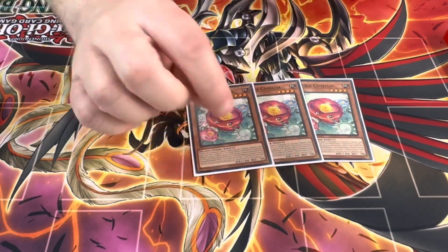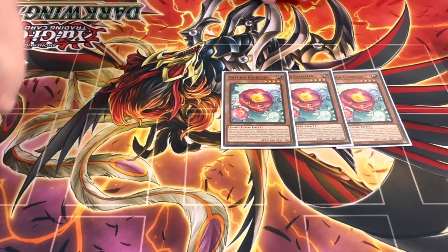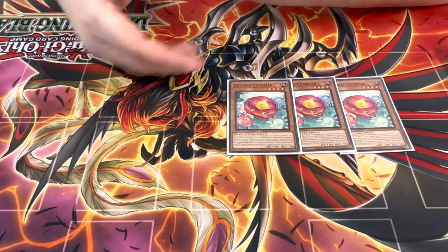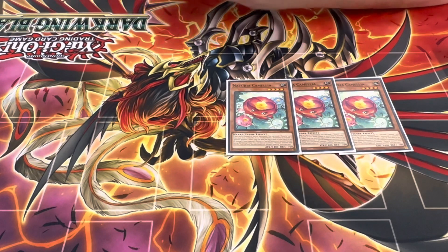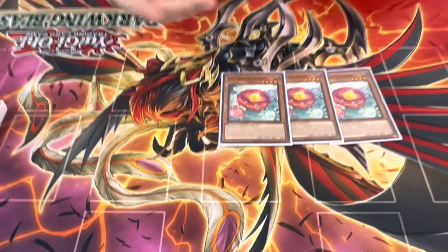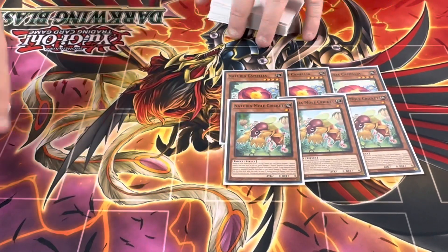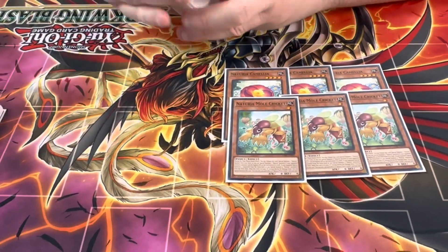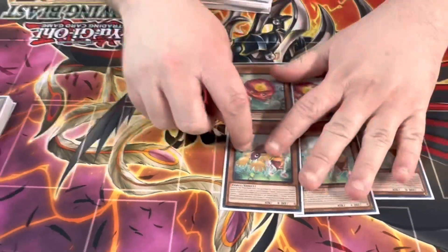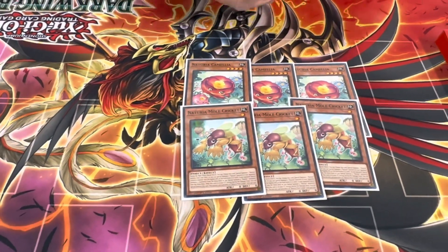We played Nechuria cards too — we played three of this. Crazy card, everybody should know this by now because of Runic. I'm not that good at the game, so I'm not playing that deck. On summon, you send a Nechuria card from deck to grave. When your opponent special summons, you can summon a Nechuria from your Graveyard. And if you activate an effect that would tribute for a Nechuria monster, you can send the top two from your deck to grave instead, once per turn. So like, Mole Cricket tributes itself to summon a Nechuria from the deck. And that's a quick effect, so you can do it during either player's turn.